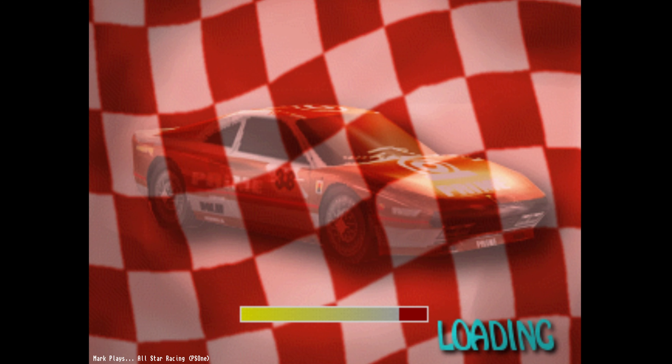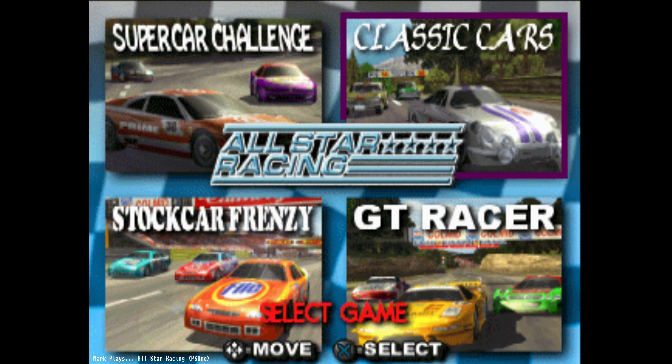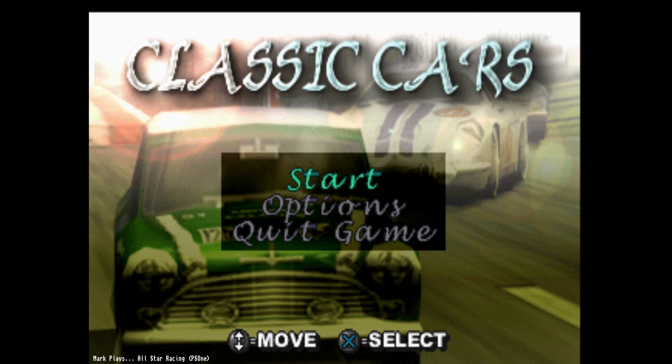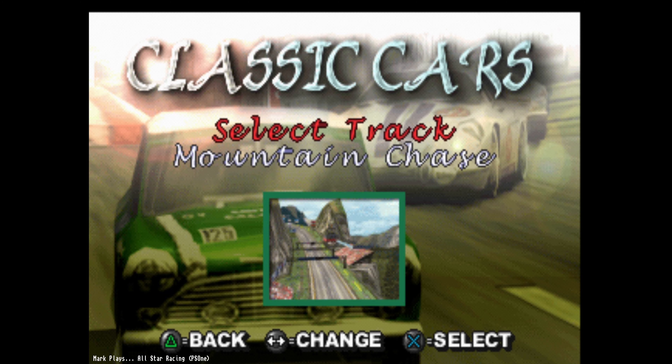Spring is in full swing, it's actually quite warm already. Let's go back to the main menu and select one of the other options. Classic Cars — let's see what that is about. Oh yeah, minis and stuff. A Belling V2 — okay, let's do the Belling V2 on Mountain Chase Hillside.